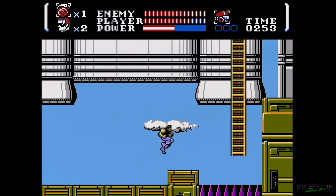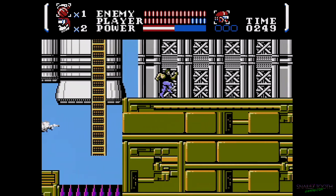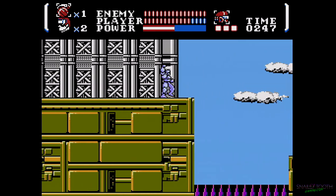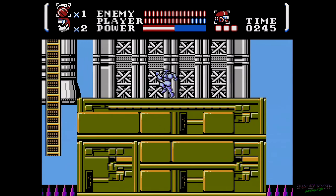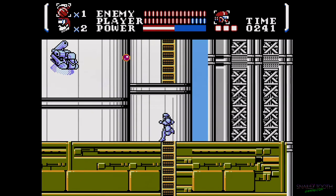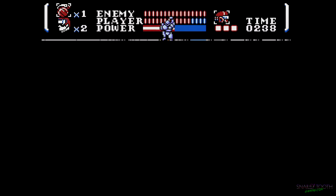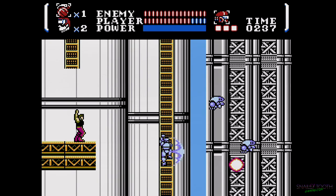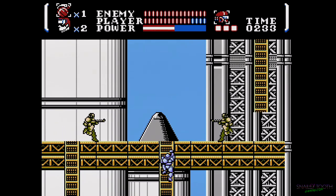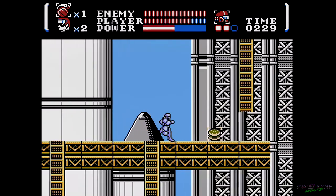Over here is the first metal suit power-up — that's what the manual calls it, the metal suit. When you pick it up you get this robot-esque power-up that gives you a different weapon and gives you three extra hit points. Once you get hit three times you lose it.